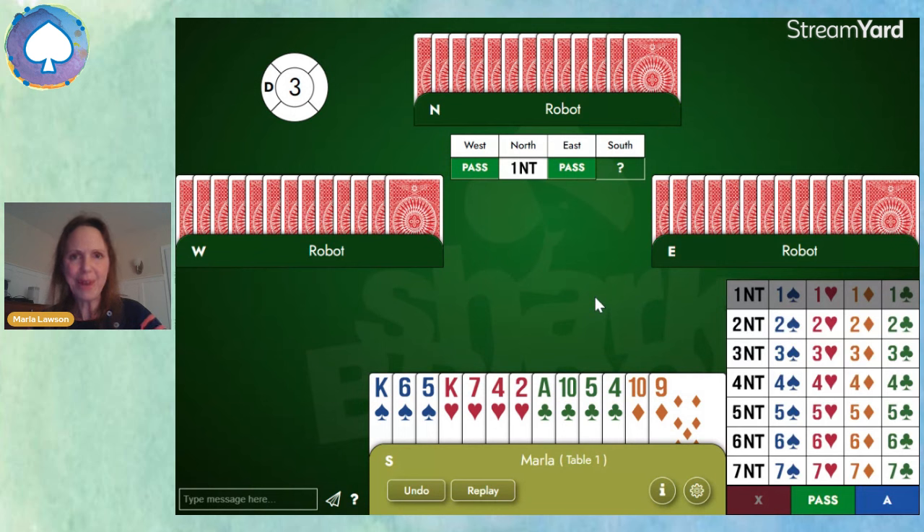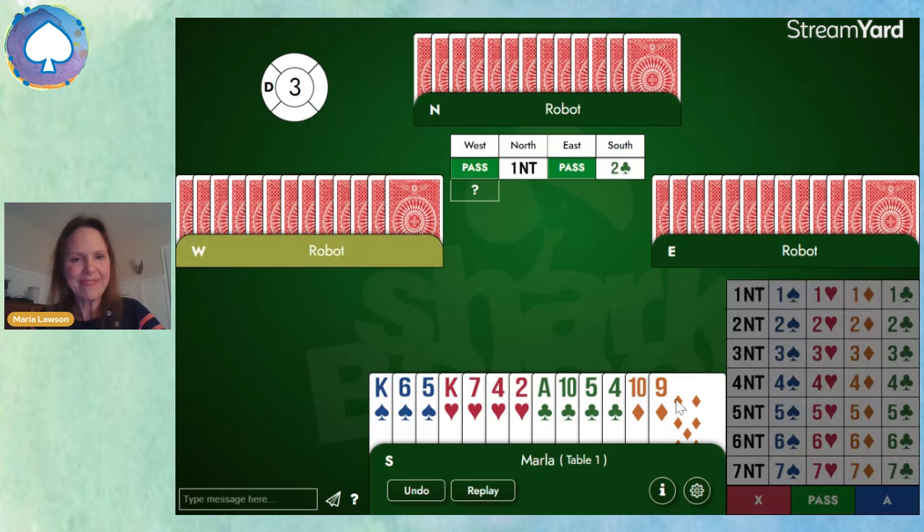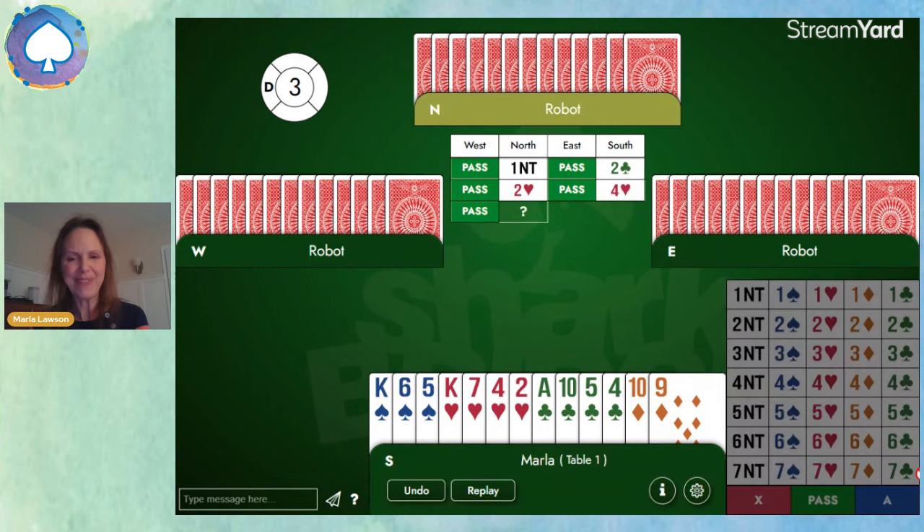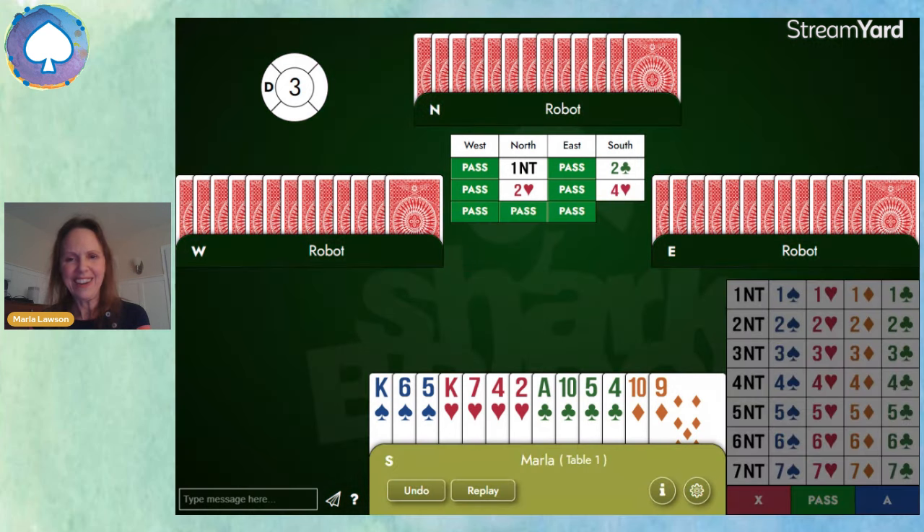Here again, partner has opened one no trump, and we've got 10 points. So we'll bid Stayman, and they bid two hearts. Great, we have a heart fit. And with 10 points, do we have game? We sure do. So we'll bid the game.